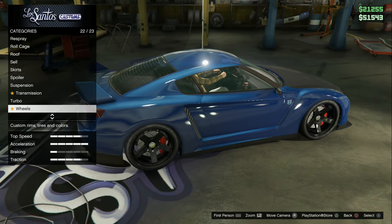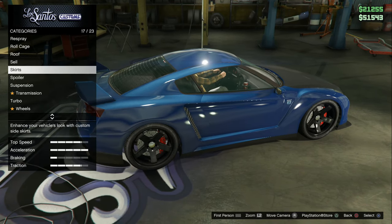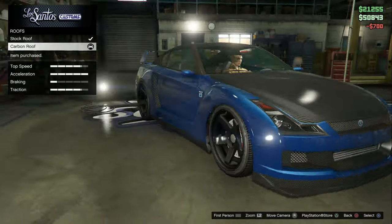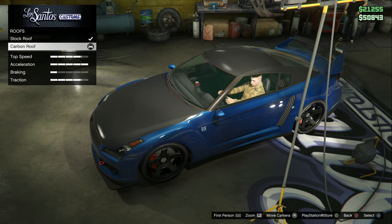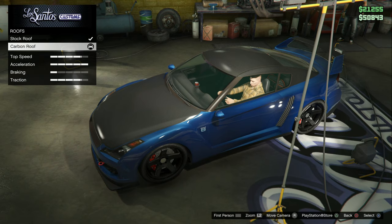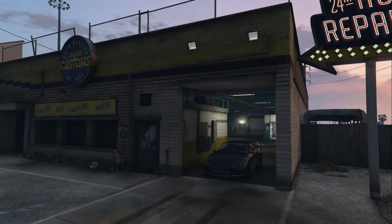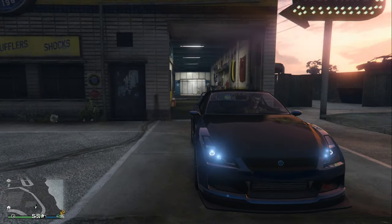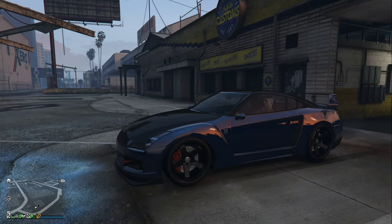There's no lettering on the tires so I'll leave that. I do think the carbon fiber roof is more accurate since the car does have one — it just doesn't extend over the window area on the side. That is as close as Grand Theft Auto 5 allows you to get to Paul Walker's Skyline GTR R35.